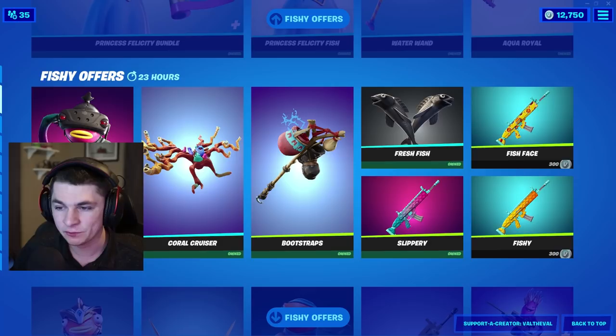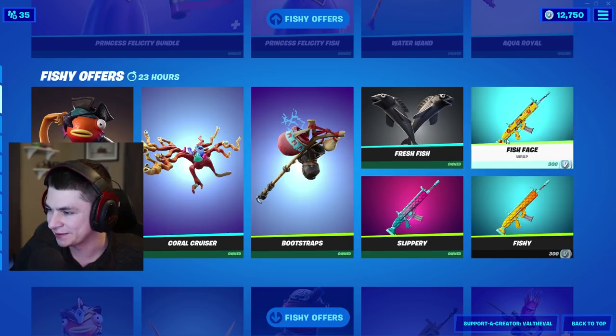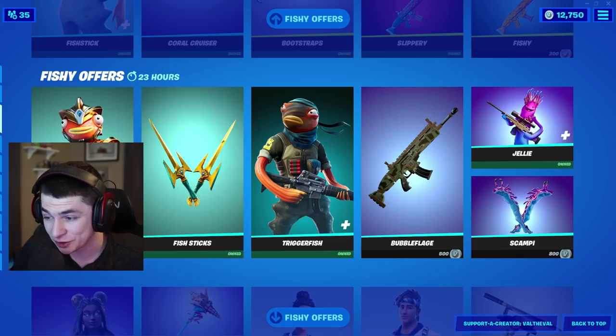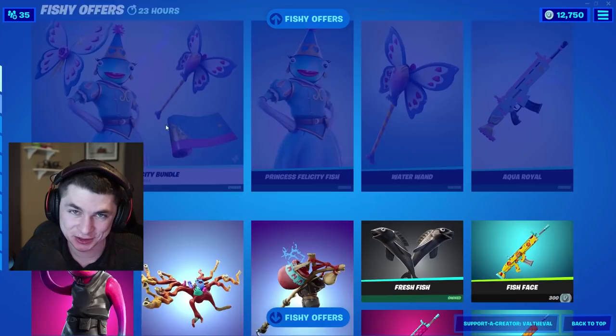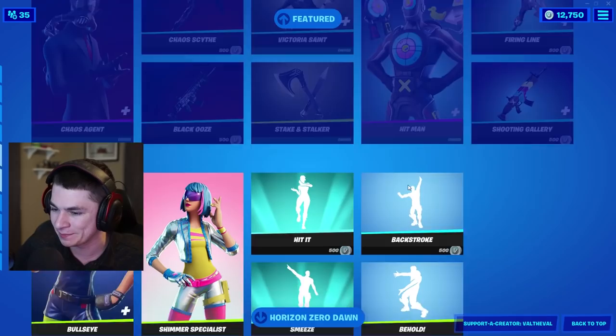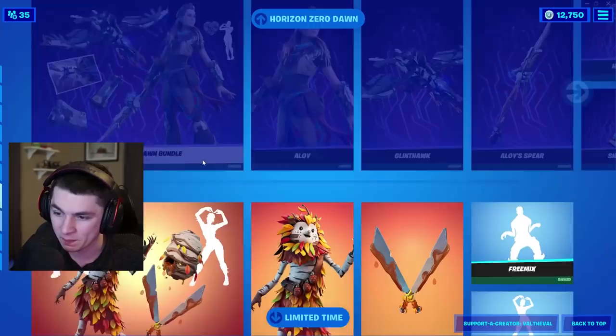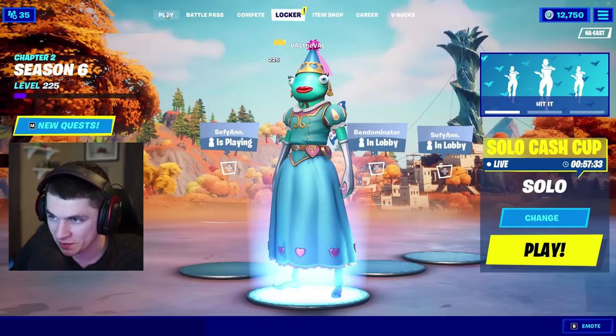Let's see what else is in the shop today. Fish Stick is making a return along with all its styles — the Coral Cruiser and basically all the stuff in that set: Fish Face, Slippery Fishy. I feel like they should have just put all those wraps into one instead of splitting them apart. We also got the Atlantean Fish Stick, the Trigger Fish, and the Starfish — which was the original female version of the set. We also have Maki Master, Sushi Master, Chaos Agent, Hitman. This is a really stacked shop, and we still have the Horizon Zero Dawn bundle along with Brie Larson's locker bundle.